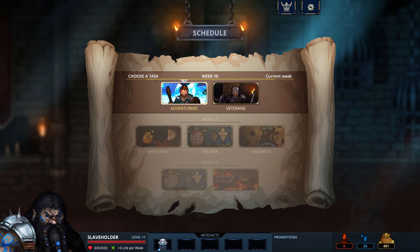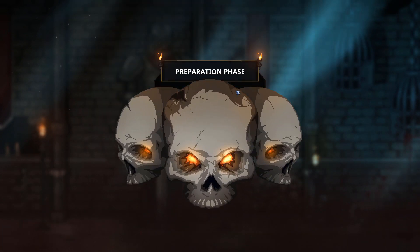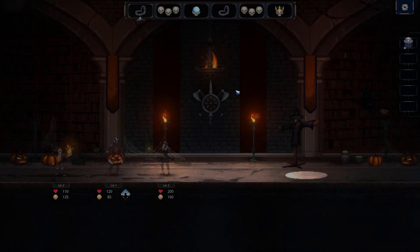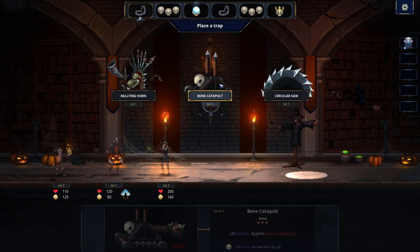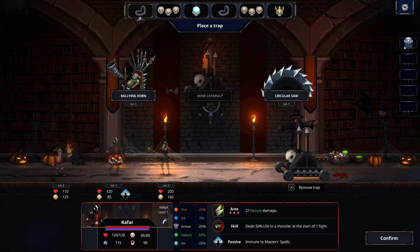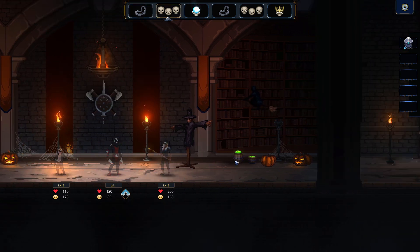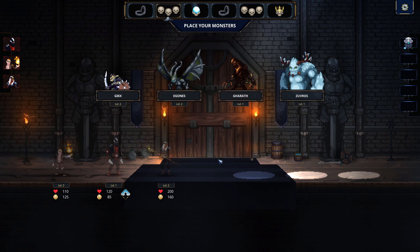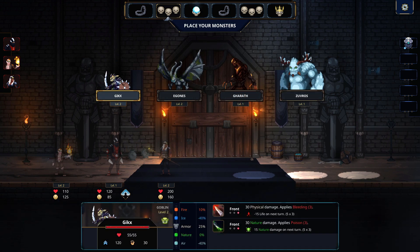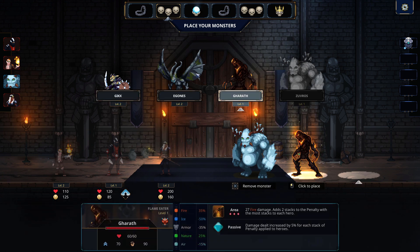So week 10 — we now have our first choice of regular adventurers or veterans, level 2 difficulty, which I shall attempt. There is also a third level of difficulty — the champions. Going for a bone catapult. Let's see what we've got here — immunity spells, repositions monsters. Nothing overly concerning really. These guys are not super terrifying.